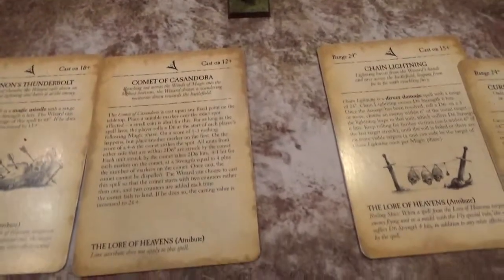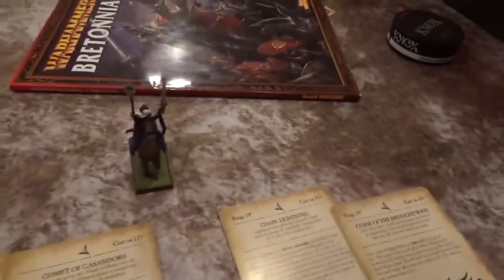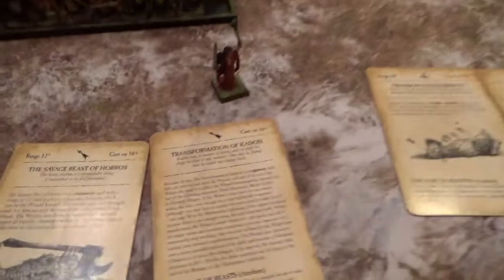Spells: my level 4 rolled up Uranon's Thunderbolt, Comet of Cassandora, Chain Lightning, and Curse of the Midnight Wind — going quite aggressively. On my level 2 I got Savage Beast of Horrors and the Transformation of Kadon.